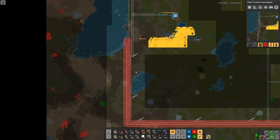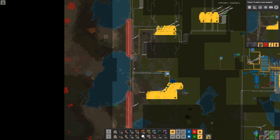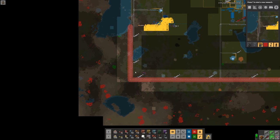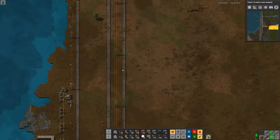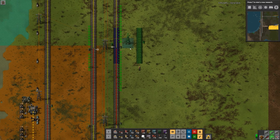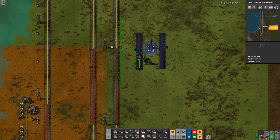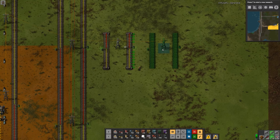One thing I want to do is reserve — I'm going to try to keep train networks separated as much as possible. So I'm going to leave these two rails for iron ore. I'm going to have another set — one, two, three — for copper.